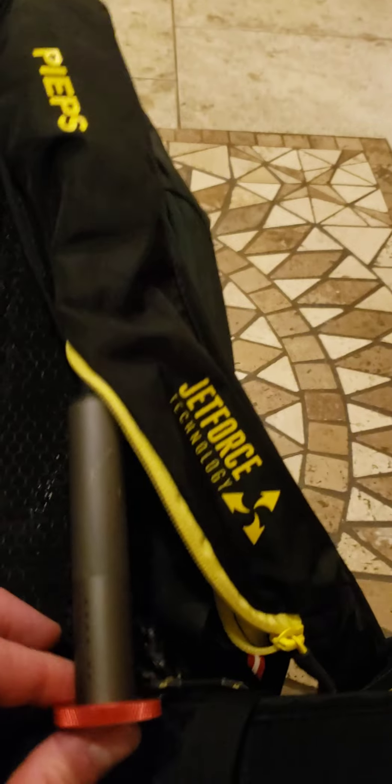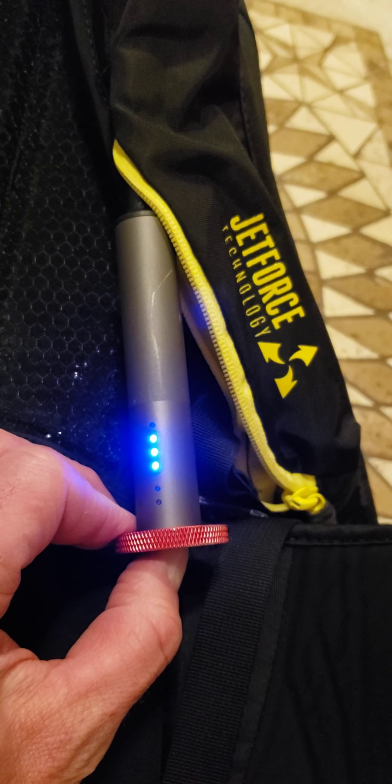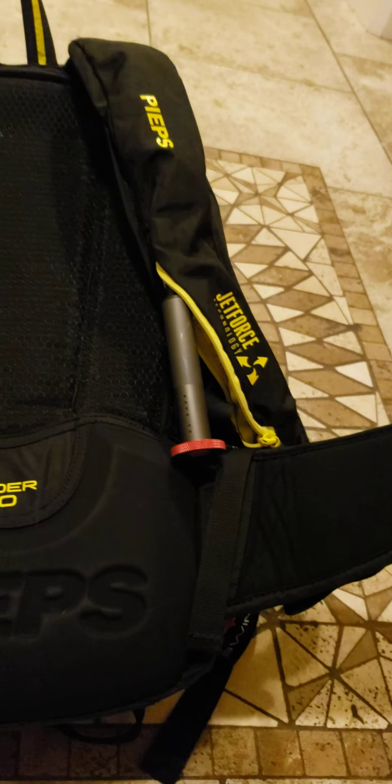So the first thing you do: check your battery. I'm at 75%. I'm going to turn it on — press and hold for five seconds. You'll hear that. Three to five seconds. Now it's on, and when it's on you'll see a green light flashing.